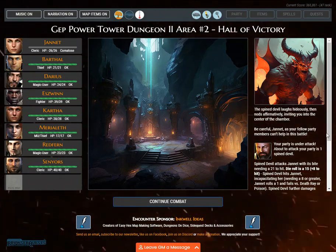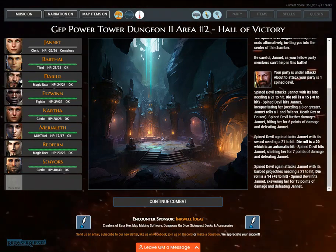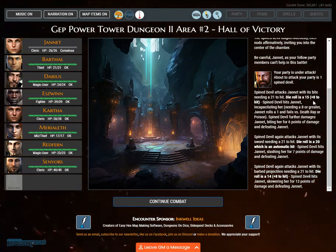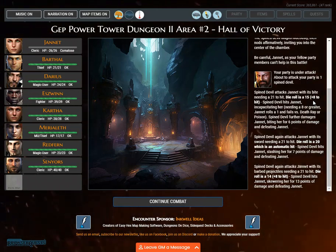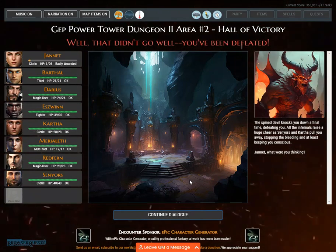'Be careful, Janet — your fellow party members can't help in this battle.' Your party is under attack. About to attack your party is one spined devil. Spined devil attacks Janet with its bite, needing a 21 to hit. Die roll is a 15 plus 8 — spined devil hits Janet, incapacitating her. Needing an 8 or greater, Janet rolls a 1. That didn't go well — you've been defeated. The spined devil knocks you down a final time, defeating you.